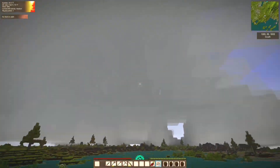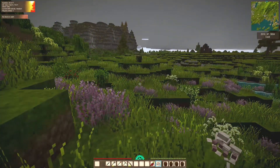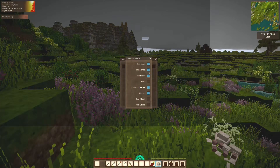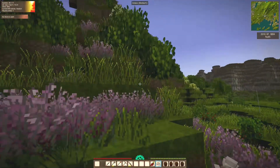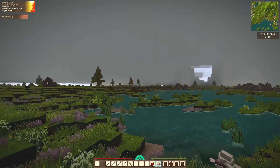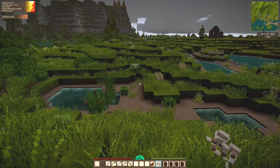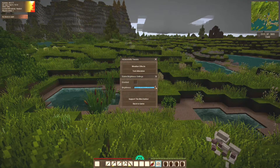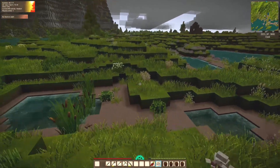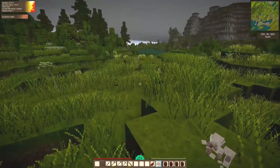Why does it get so dark because of the clouds? I think I've tried that before and found the brightness doesn't change at all — it doesn't matter. I do want to check to see if this is actually working, and it is — it did not change anything, and it should. That's why it's so dark to me, that's why it's darker than I expect it to be.